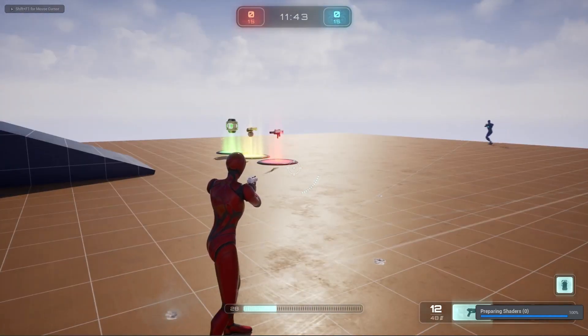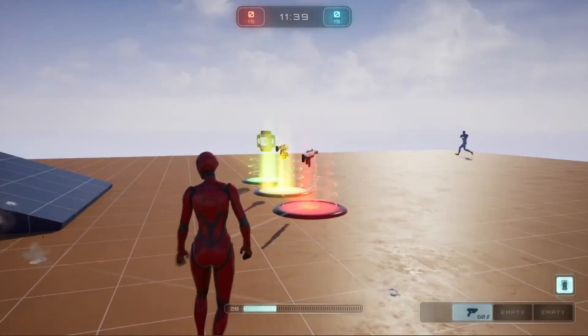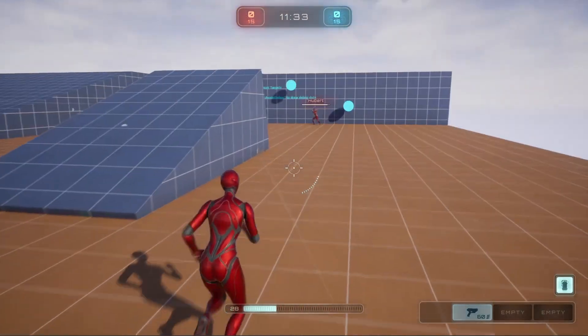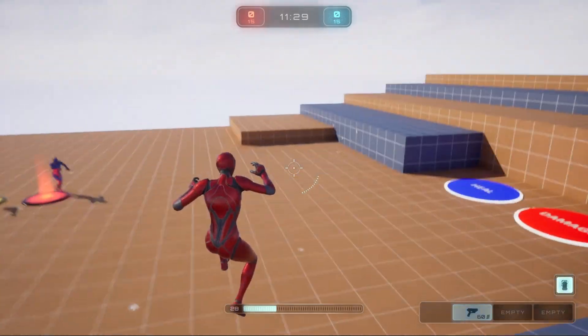In this tutorial I'm going to show you how to add functionality to unequip your weapon, so that your mannequin's hands are free for swimming, climbing, or whatever you need to do that doesn't involve guns.